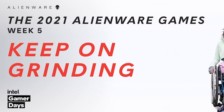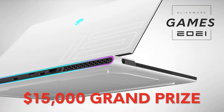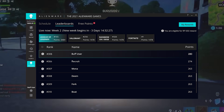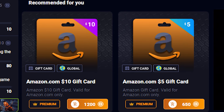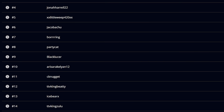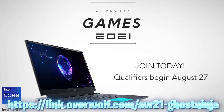Today's video is sponsored by Alienware. Make sure to take part in week five of the Alienware Games for a chance to win free prizes. Each week an Alienware PC is given away to the top player. The top 2,000 players in each game win five dollars of in-game prizes, and additionally 500 winners are chosen at random for five dollars of in-game goodies as well.